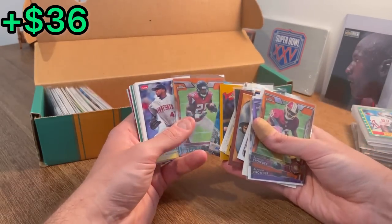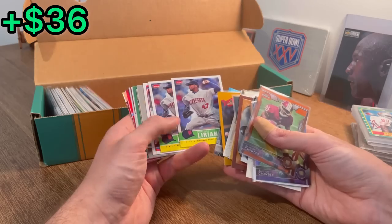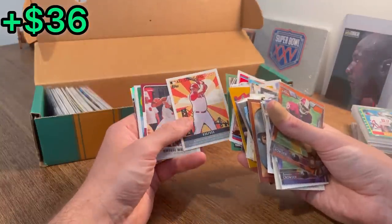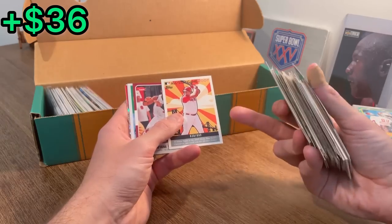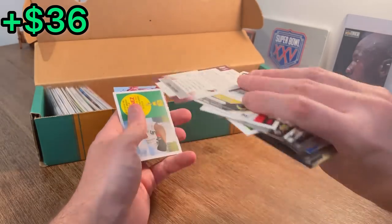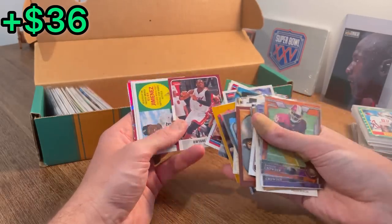Tevin Coleman orange refractor rookie card. Francisco Liriano rookie cards — he was so good when he was on. LT. Adam Dunn — I don't know if I've ever seen a numbered contest card. This will be the next Easter egg. Good luck. D. Wade Fleer — I haven't given away too many basketball cards in this video, so let's go ahead and do this as the next Easter egg. Good luck.